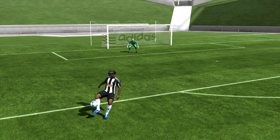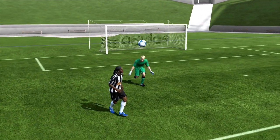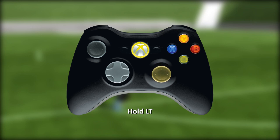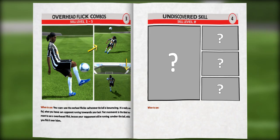The final combo is from the sombrero flick. Imagine if you are at the edge of the box — do the sombrero flick, pass the defender, then flick it backwards and bike it. This might be very difficult to pull off. To do the sombrero flick, flick the right stick forward twice and then backwards. Remember you will be facing the other way, so you have to flick the right stick in the opposite direction to do the overhead flick.